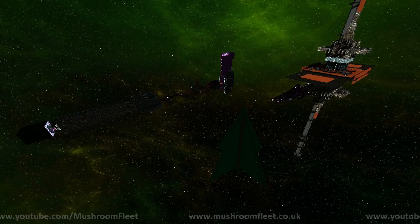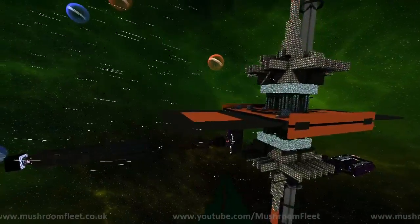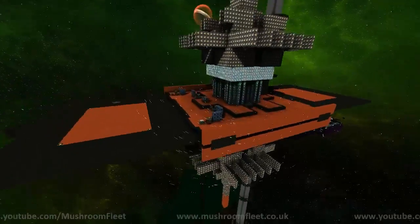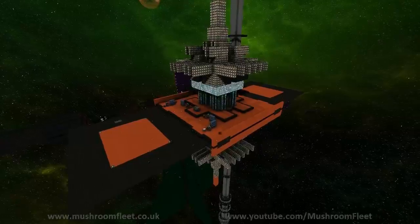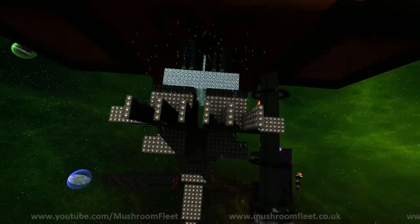Welcome back everybody. Today I want to show you a quick tutorial on the factories in the current build. This is being filmed in dev 0.13 and we are currently looking at a factory station — it's got lots of shields, lots of power, lots of tanks. It's a very simple symmetrical design.